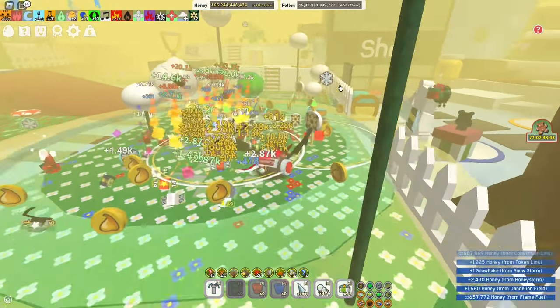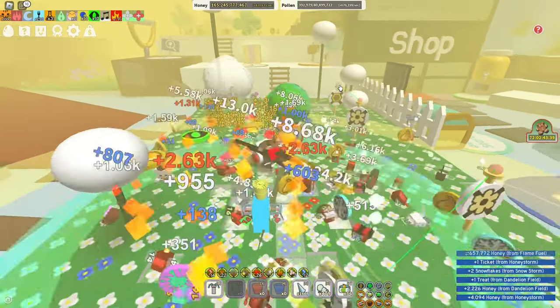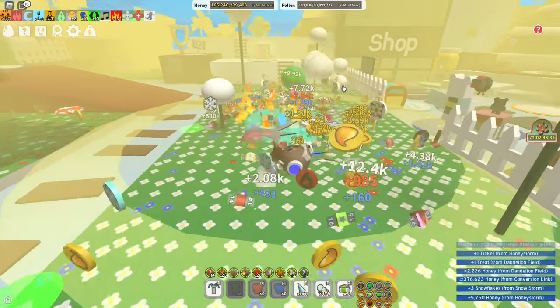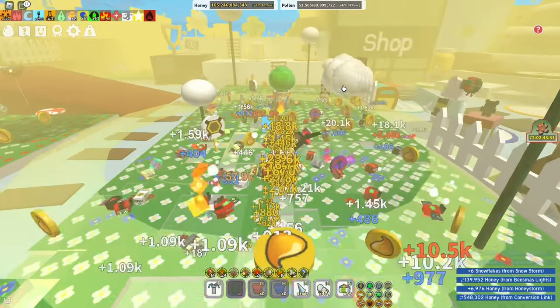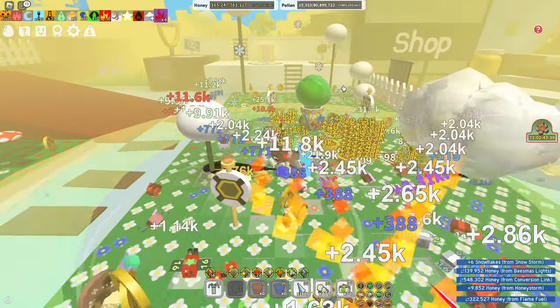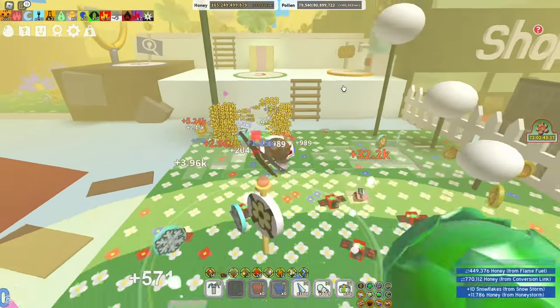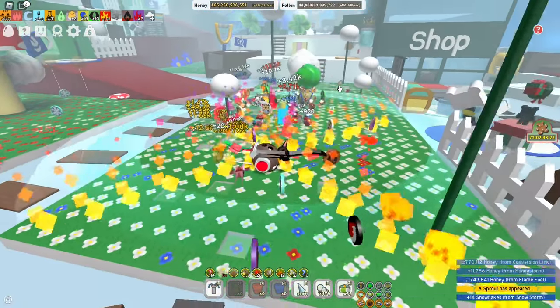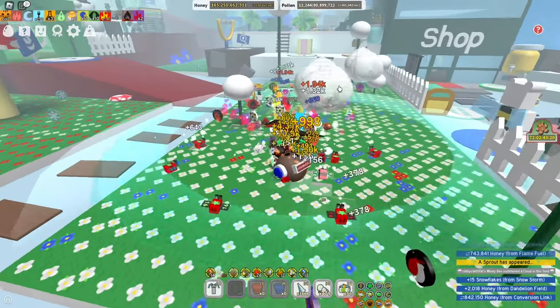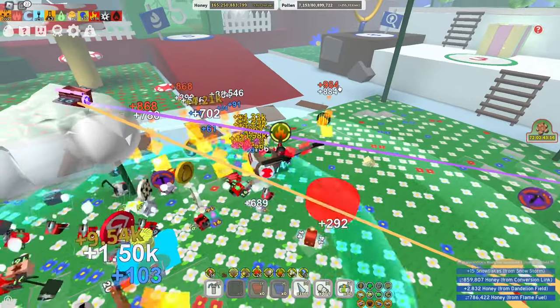Which to get first? You should always get the Tabby Bee first to start stacking Tabby Love earlier. Which is better for pollen collecting? Tabby Bee has the highest critical hit pollen collection in the game, while Photon Bee has the highest non-critical pollen collection. Still, Tabby Bee's pollen collection is higher when critical.